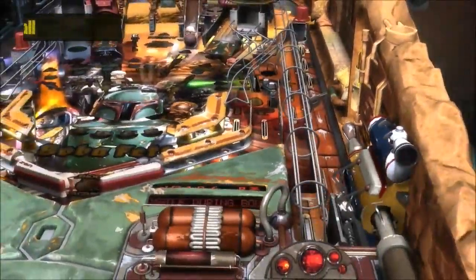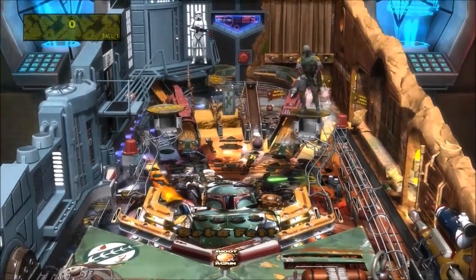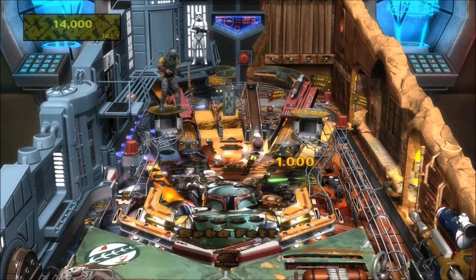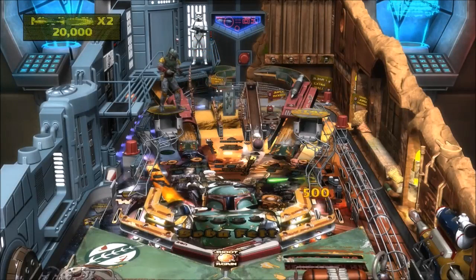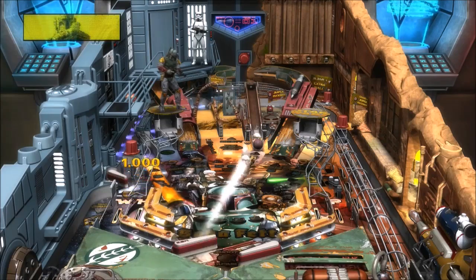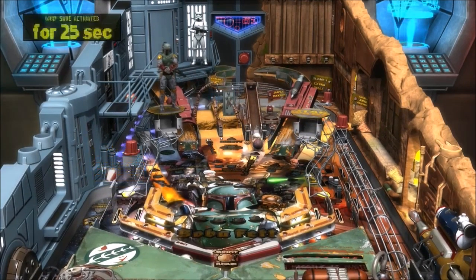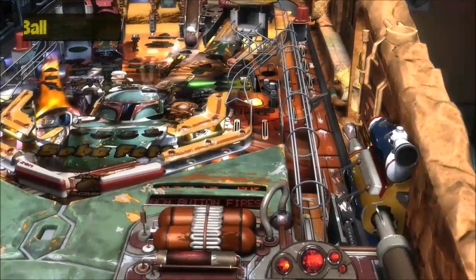All right, let's see what we can do here. Ordinarily you get a skill shot — shoot the lit rollover target. I don't think I did it, because you get a million points for skill shots — at least on the AVP tables. I don't like the voice actor, god damn it. I don't care that he's canon — he's not Boba Fett. Oh, too late with the tilt. I'm fucking terrible at pinball.